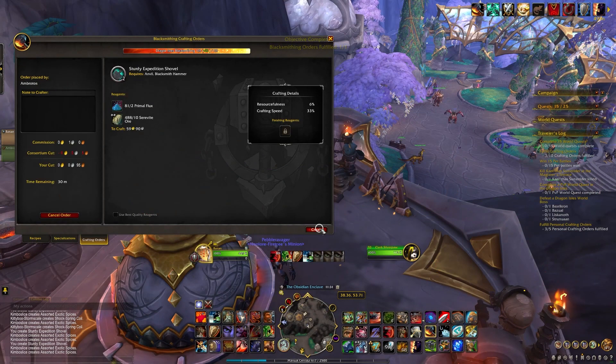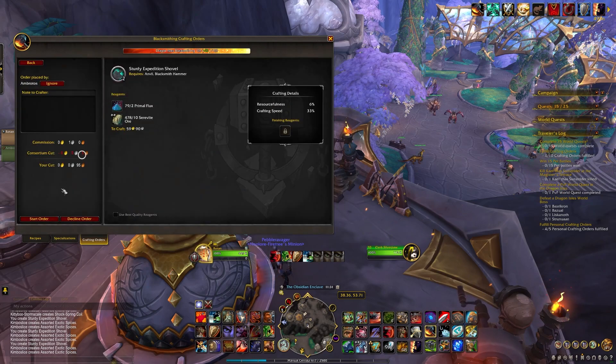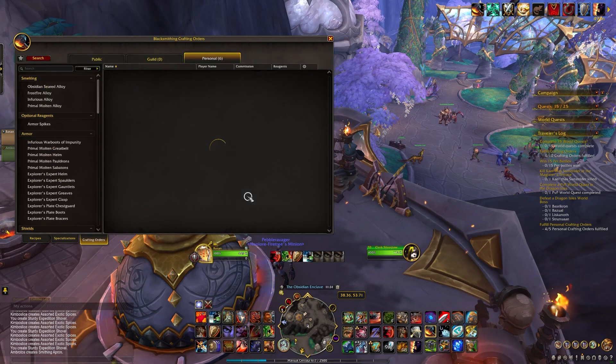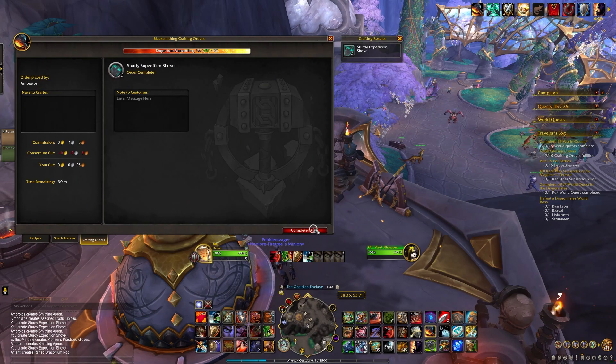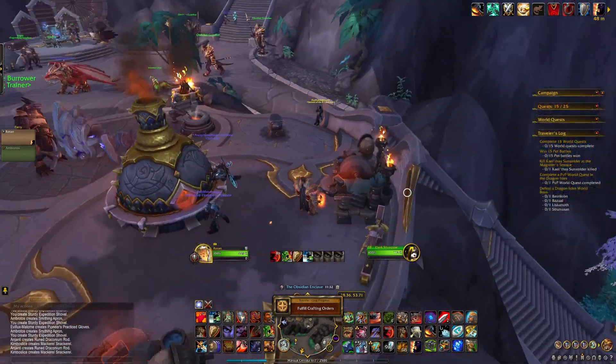For the crafting orders, I had my girlfriend send me 10, similar to last time, and I returned the favor for her. The great thing about this method is that it kills two birds with one stone. First, I got credit for the 5 personal orders getting fulfilled, and then the 10 total orders after that. That's 300 points in about a minute.